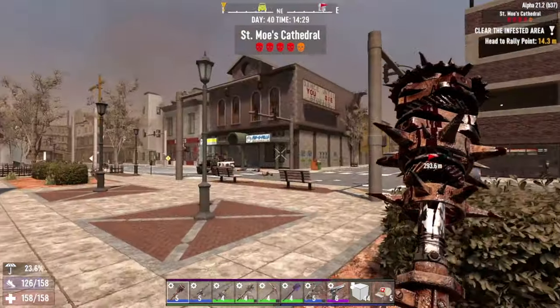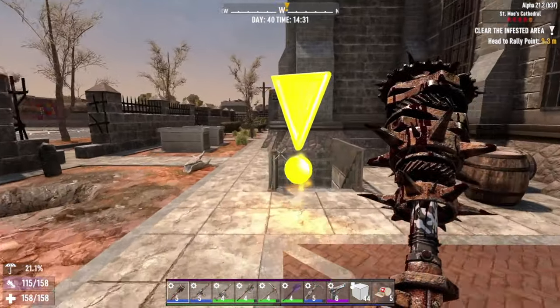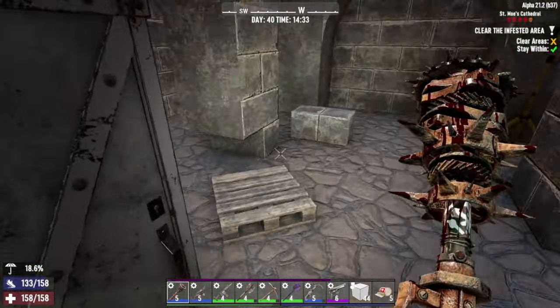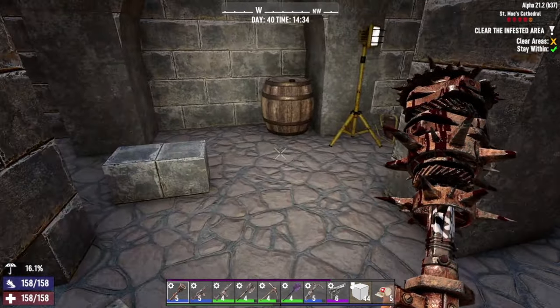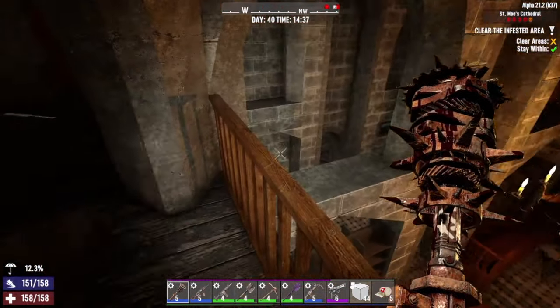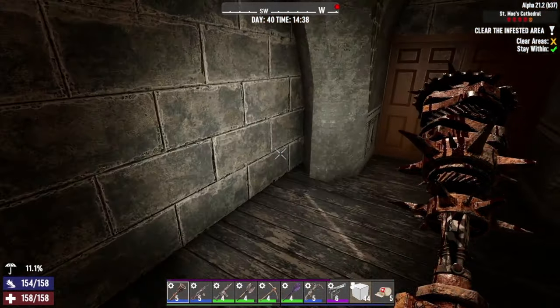Half two in the afternoon, right, let's get on with this and see what we can do. The good thing about this is that most of it is indoors. It's only a clear mission, which is a bit of a bonus. Yep, the floor still falls out — that'll be the way they come up.